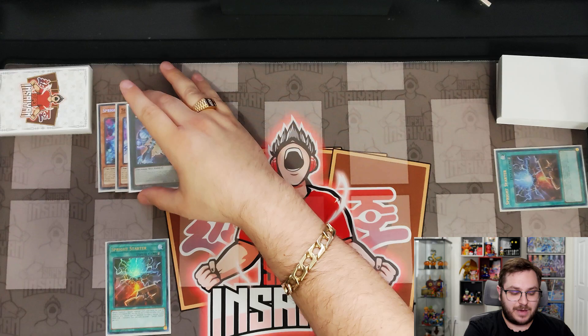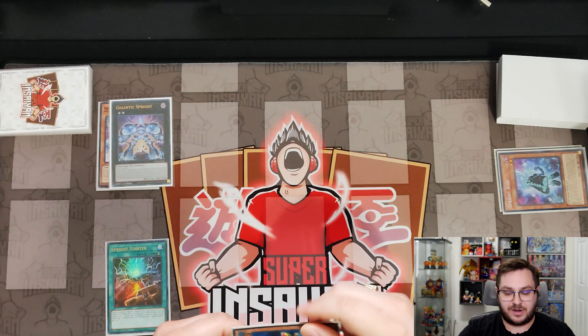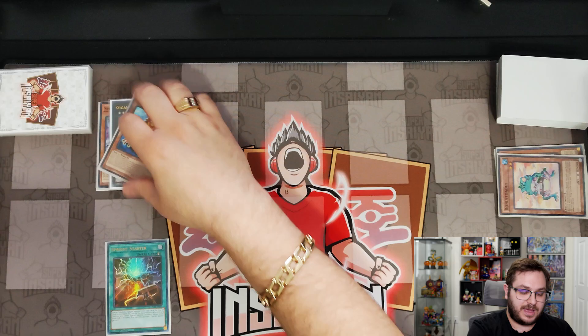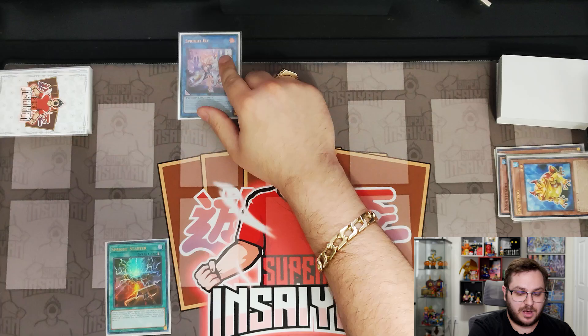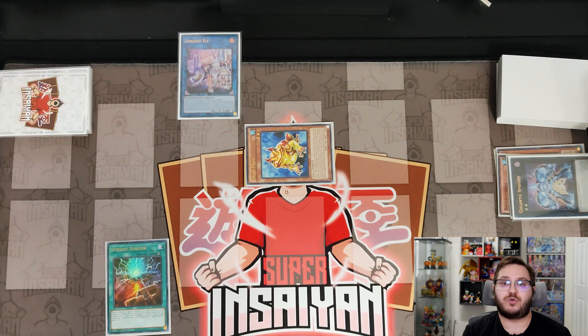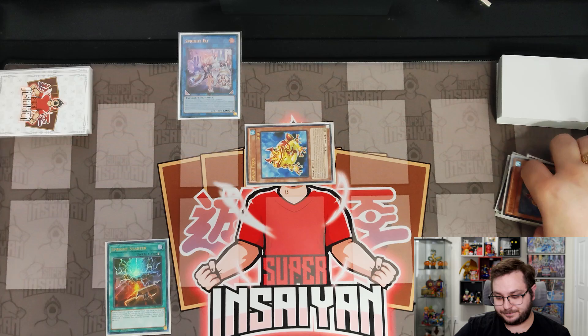Now we take Jet and Blue and overlay them into Gigantic Spright. We activate Gigantic Spright's effect, detaching either material — it doesn't matter which — and summon out Swap Frog. Swap Frog on summon will send any frog or Ronintoadin to the grave, so we send Ronintoadin. Then we take Swap Frog and Gigantic Spright and link them into Spright Elf. We use the effect of Spright Elf to reborn a Level 2, which we use to reborn Swap Frog. Swap Frog activates its effect one more time because it is not once per turn.